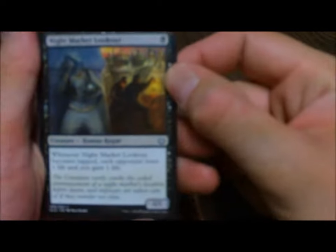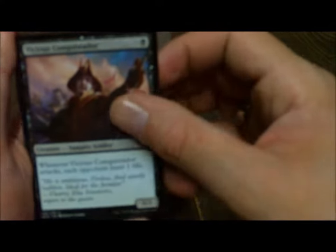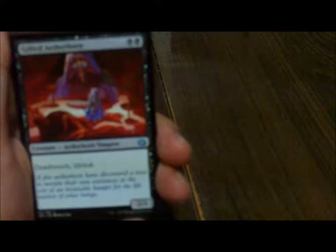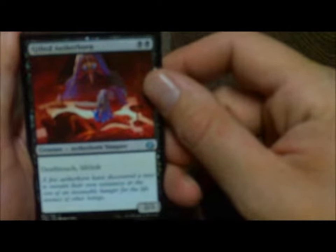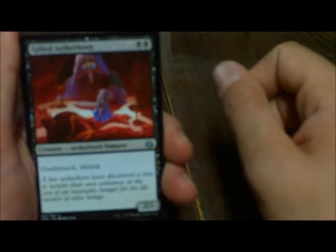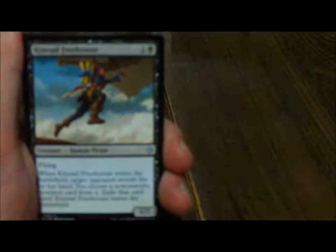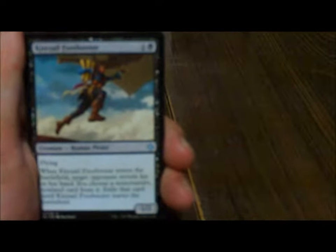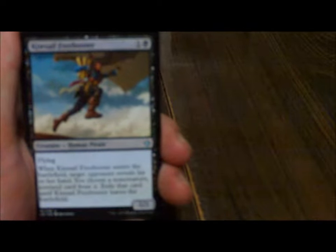Up next we have the black creature cards. We'll kick things off with Night Market Lookout — whenever Night Market Lookout becomes tapped, each opponent loses one life, and you gain a life. I actually like that card a lot. Vicious Conquistador — whenever Vicious Conquistador attacks, each opponent loses a life. That's like Thornbow Archer for elves basically, except this one they lose a life. Gifted Aetherborn — gorgeous card, one of my favorite vampires. 2/3 Death Touch with Lifelink. When Kaladesh was introduced and everybody started using Standard, that was one of the top cards. 2/3 Lifelink, Death Touch, you just can't pass it, and it's two black for it.